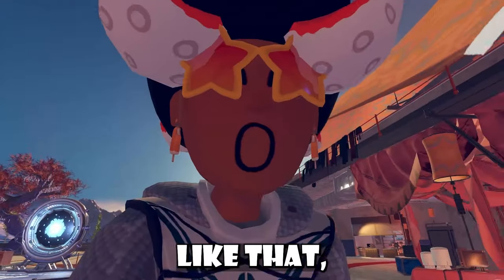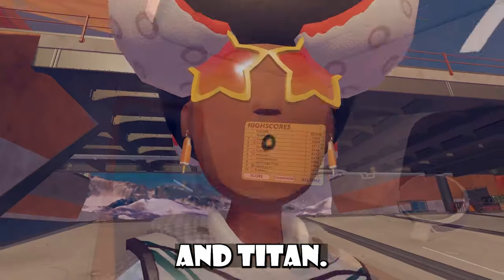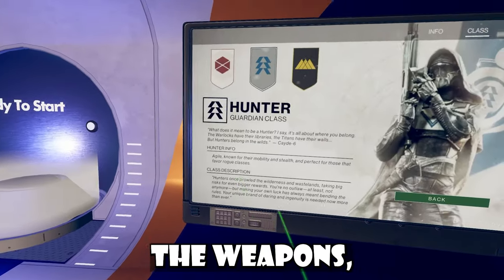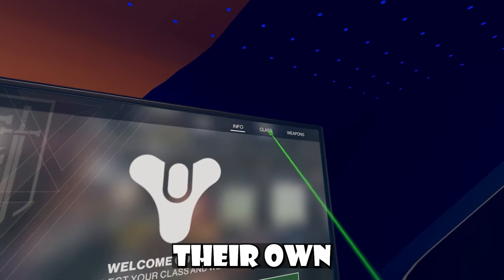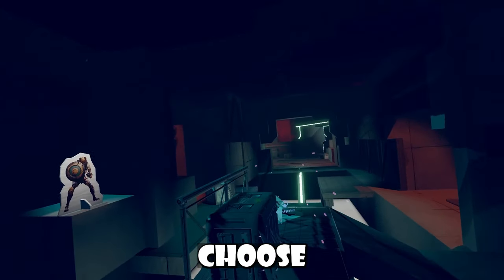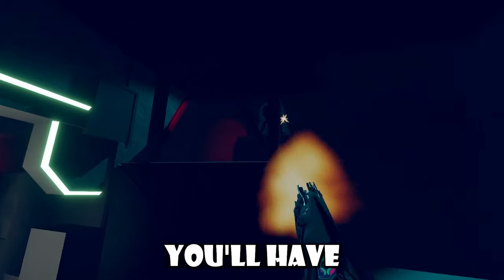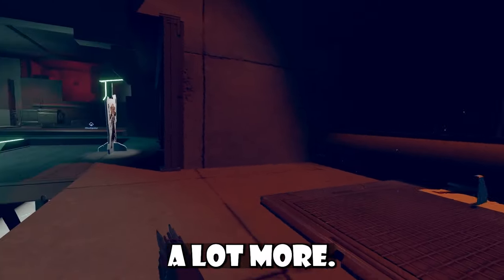When we're choosing our class, we get the option between a Hunter, Warlock, and Titan. We've talked about their class and the weapons, but we haven't talked about the powers yet. Basically, each class can do their own special ability. If you choose Hunter, you'll basically double jump. If you choose Warlock, you'll have one big jump. And if you choose Titan, you'll have one big jump but you'll glide a lot more. It's kind of weird.